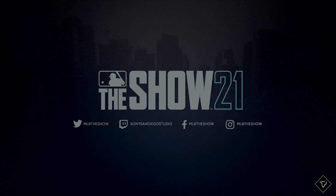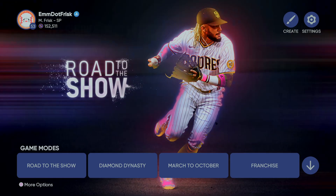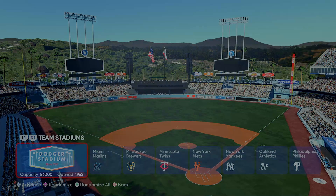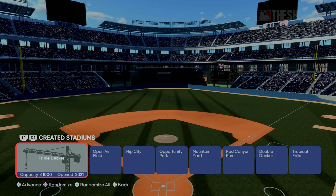You've now successfully downloaded the stadium. To play on it, go to Exhibition, select your teams — say Mariners — and scroll through Stadium options: Spring Training, All-Star Classic, Minor League, and then the created stadiums appear. That's how you play exhibition with stadiums like Doc Crew U or the Ice Bowl.